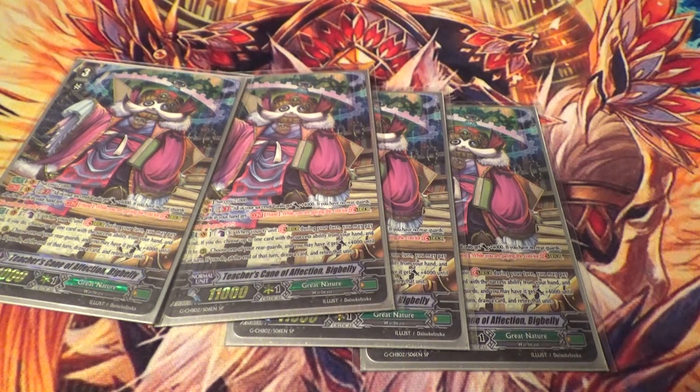And then also, GB2: if you have an empty field, all of the cards in your hand get grade plus one, which means you can stride with a grade two. And also all of your successful units get plus 4K, but that's not really something you're gonna use.